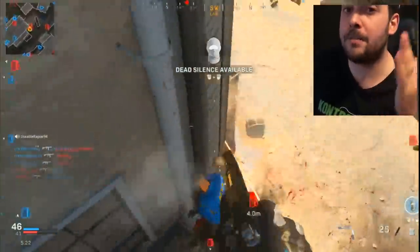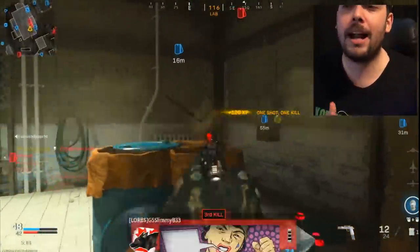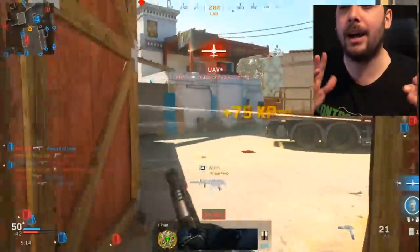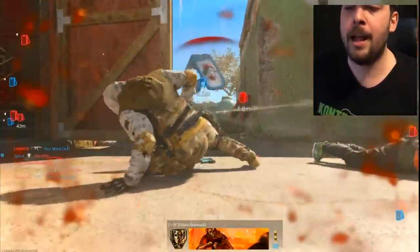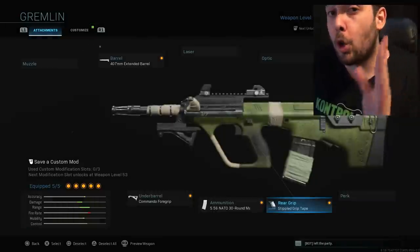The last attachment is the Stippled Grip Tape, which gives you ADS speed and sprint-to-fire speed. Sprint-to-fire speed is super important — you don't want a gun where you're running and it takes forever to pull out. You want a weapon where the second you stop running, you're already firing. It does take away some aiming stability, but it's all good.